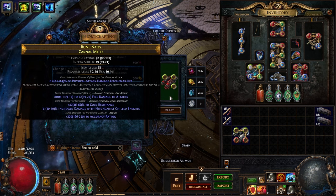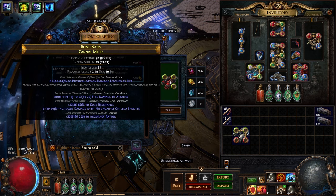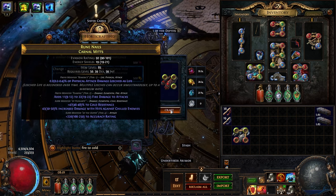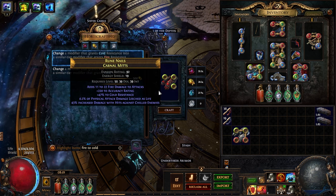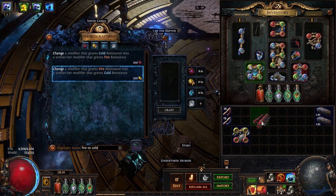The problem here is that we low-rolled the mod — it's 31 to 50 percent increased damage and we want the number to be like 45 or higher. We can divine it cheaply by doing this and then going back to cold. Suddenly it's 43 — not quite good enough for me since I want to fracture these, so I'll click it a few more times. The 46 is good enough.